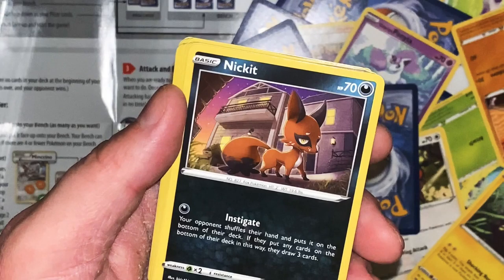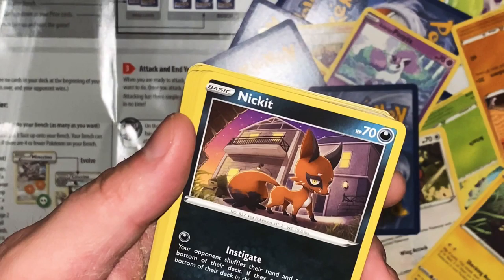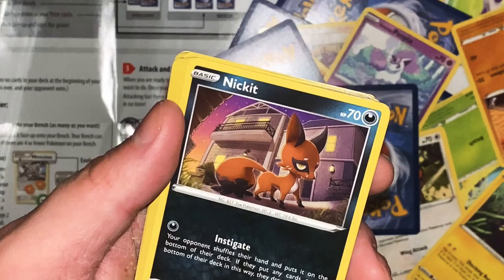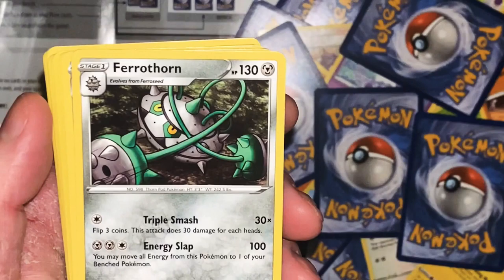Pin Sharing - Shocking Needles: 30 times for 4 coins, this attack does 30 damage for each heads. If at least 2 of them are heads, your opponent's active Pokemon is now paralyzed. You can do 120 total - that's not bad! Fennekin - Flare 20. Instigation - your opponent shuffles their hand and puts it on the bottom of their deck; if they put any cards on the bottom of the deck this way, they draw 3 cards. What? If they shuffle their hand obviously they put cards there - what does that even mean?